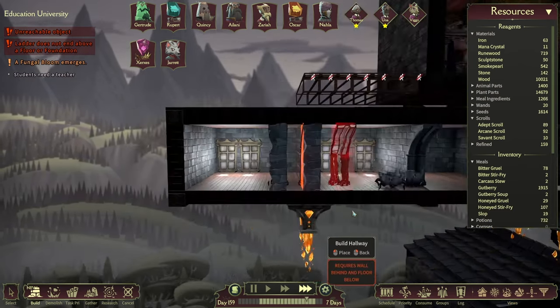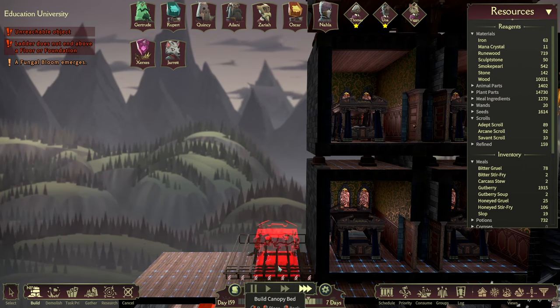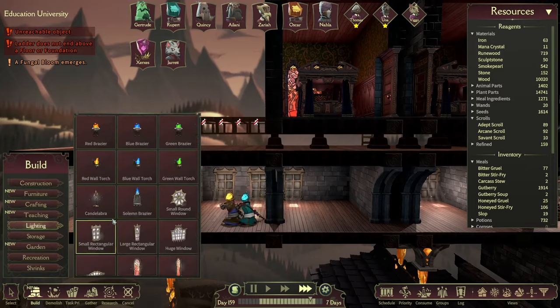Is unrandomized even a word? Whatever. What are keywords? I'm glad you asked. Keywords are essentially special requirements that need to be met for room bonuses to function. Here's a quick breakdown of the keywords used in creating special rooms.